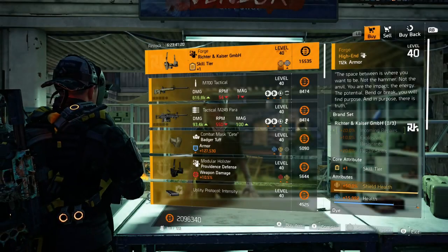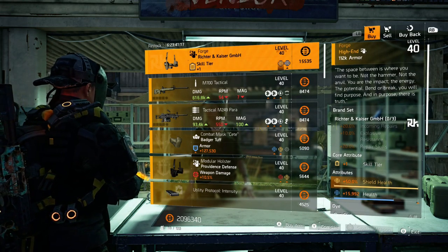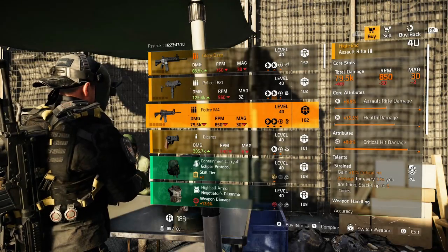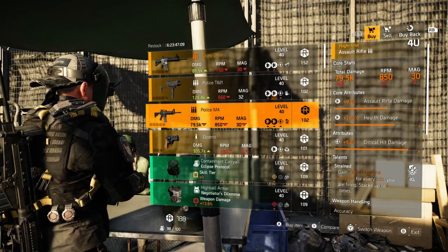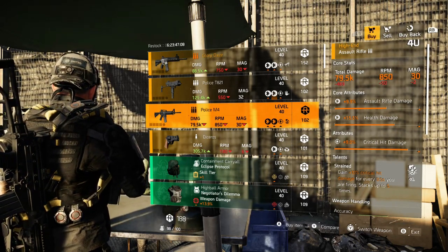At the campus we've got the Forge R&K Holster with that plus 50% shield health for those needing or wanting one. The last two items are located in DZ South — they both cost DZ resources so if you're looking at picking those up make sure you've got some up your sleeve.